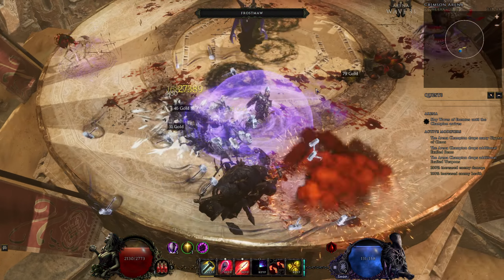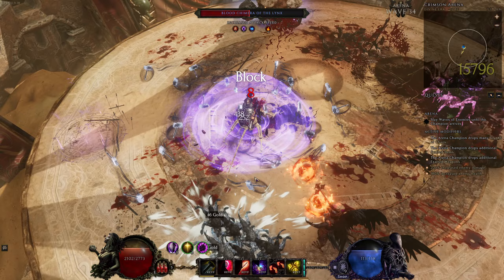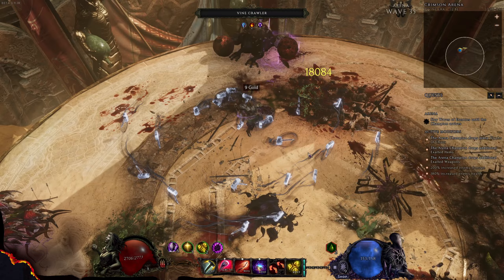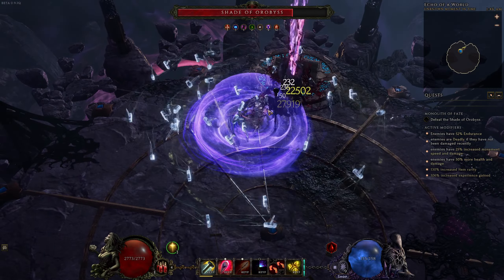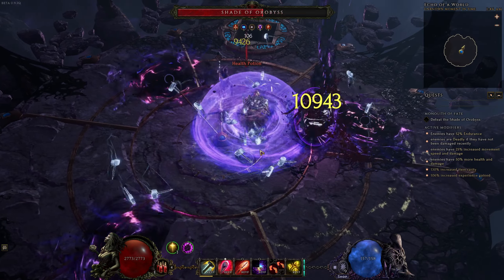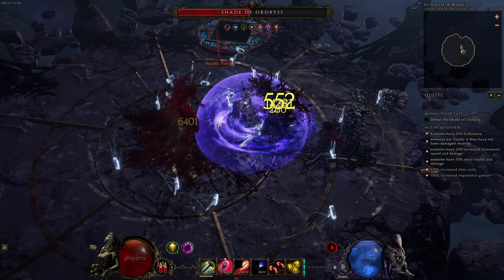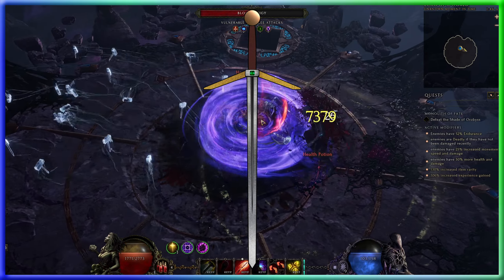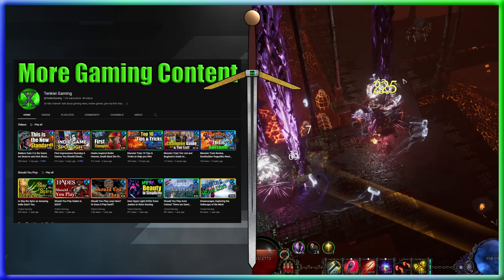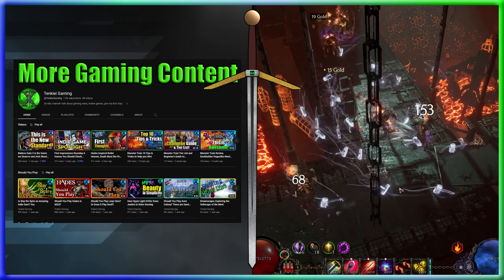That's a quick overview of the endgame systems in Last Epoch — or at least the current ones. EHG has already announced that alongside their cycles, they're going to be adding new content to the game in future patches, and that includes endgame updates. Personally, I hope that more future systems fall in line with the dungeons rather than the Arena, since we already have two modes of endless scaling. The dungeons are awesome because each has their own unique mechanics and they feel very different from each other. I do think this is one area where the game is a little light in comparison to others like Path of Exile.